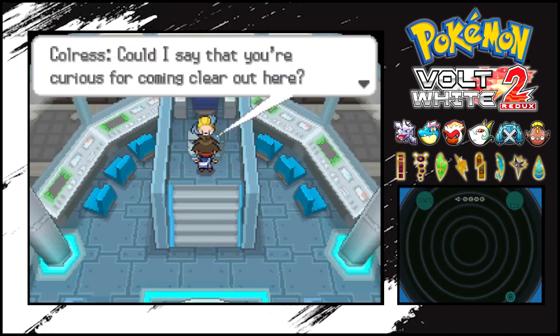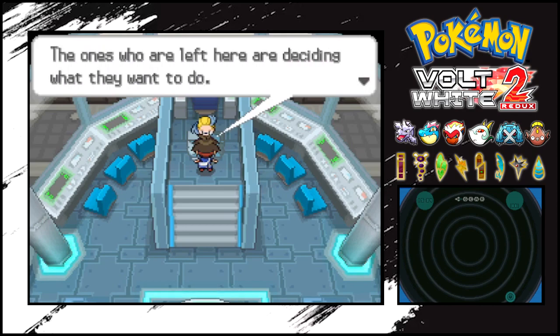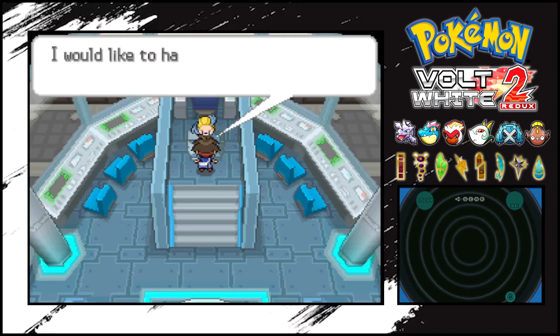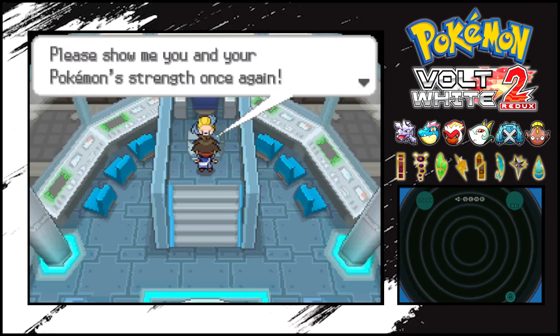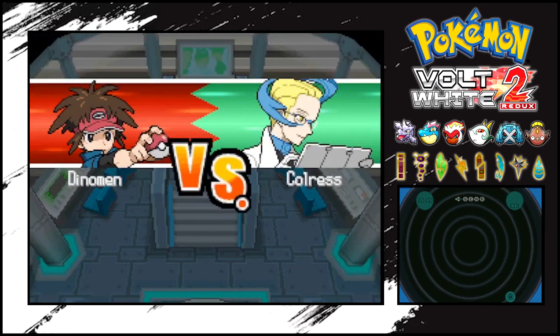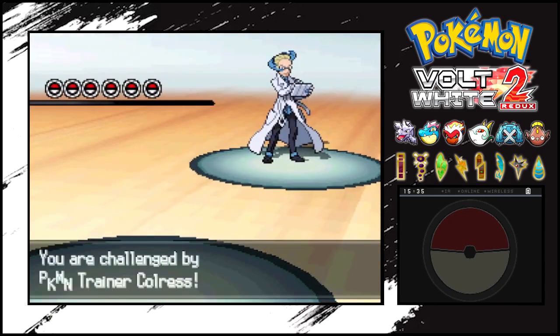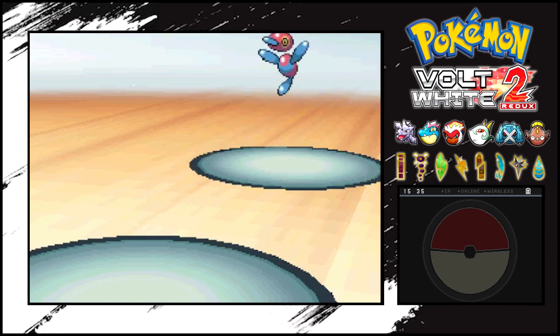Could I say that you're curious for coming clear out here? I dissolved Team Plasma. The ones who are left here are deciding what they want to do. I would like to have them decide how to live on their own. There are far more questions in this world that don't have any answers. Please show me you and your Pokemon's strength once again. Last battle against Colress. Let's see what he has for us. He leads with Porygon-Z.